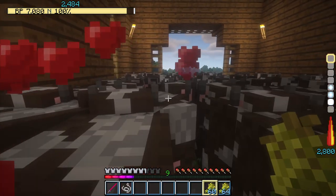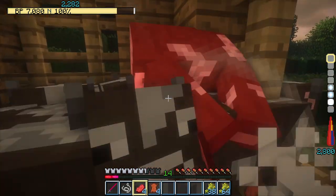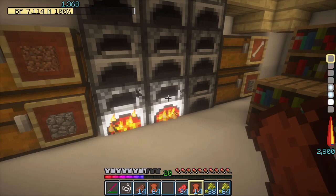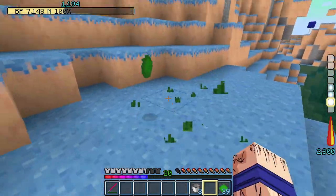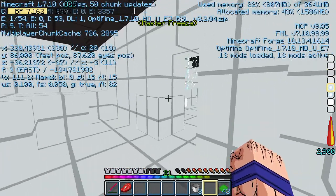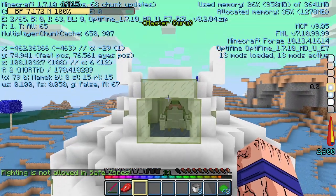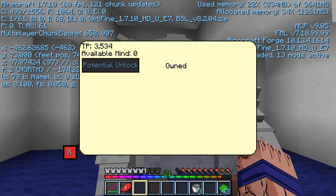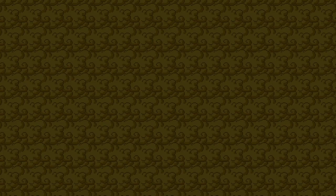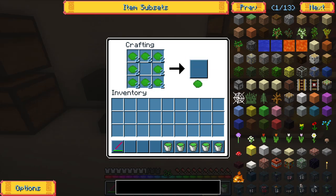I started off by feeding the cows and killing some of them for the first time ever since I got them. After cooking almost 3 stacks of beef, I traveled to Namek to collect medical moss and found Freezer's Spaceship, which has a med pot inside, which I wanted to build in a base. I even found Master Guru, who had nothing of use for me. So I collected a couple more medical moss before returning to Earth. At home, I crafted more buckets and made medical liquid buckets with the help of the medical moss.